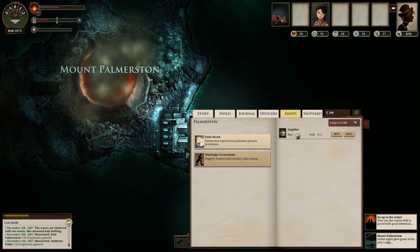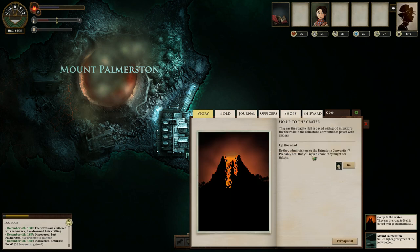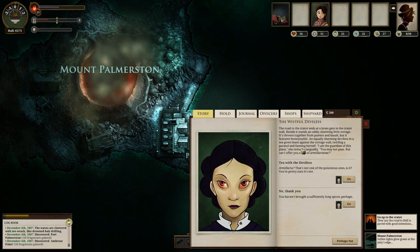Obviously I can shop for supplies here, and yes, there are 9 echoes. Mount Palmerston is a land of brimstone, and the Brimstone Convention is at the very top. If I head up the road, I can take tea with the wistful deviless. 'The road to the crater ends at a brass gate in the crater wall. Outside it stands an oddly charming little cottage, thrown together from pumice and basalt, but it features honeysuckle.' An equally charming deviless in a tea gown leans against the well, twirling a parasol.